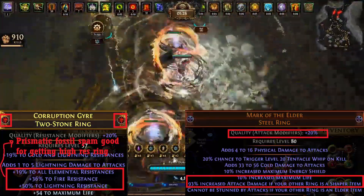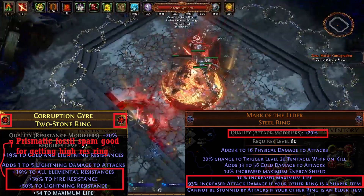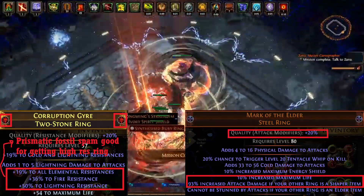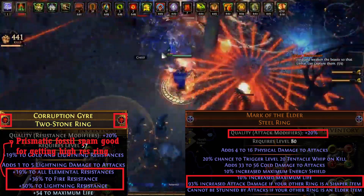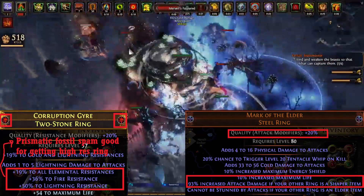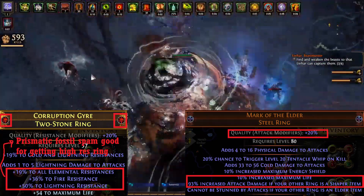For rings, we basically have resistance rings along with life, as well as a Mark of the Elder. If you're using a Mark of the Elder, you need your other ring to be a Shaper ring. These are a decent amount less damage than a phys buff effect Herald of Purity rings, but these rings allow us to have a bit more life along with more versatility in our reservation setup, because we don't use Herald of Purity in this build.